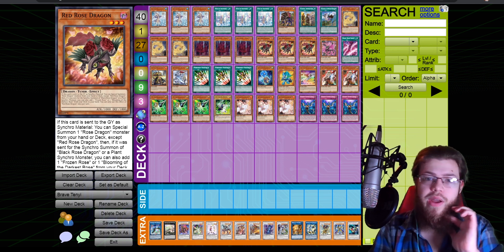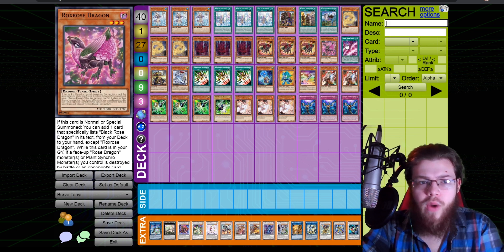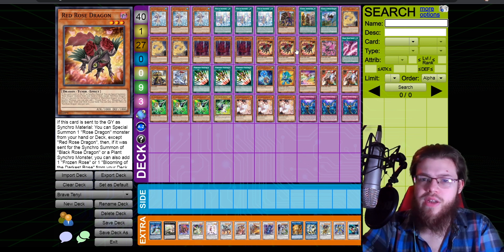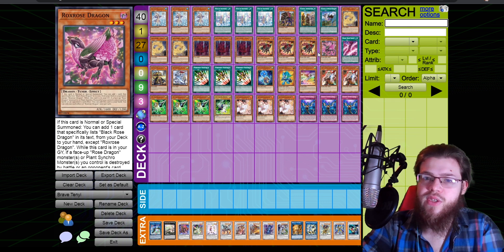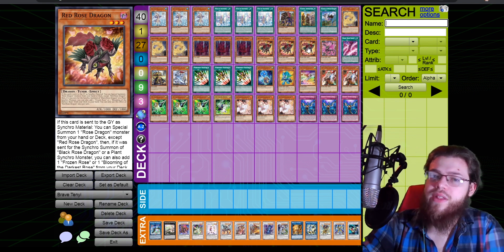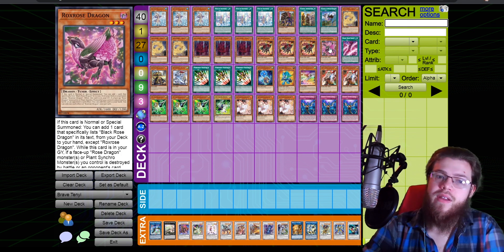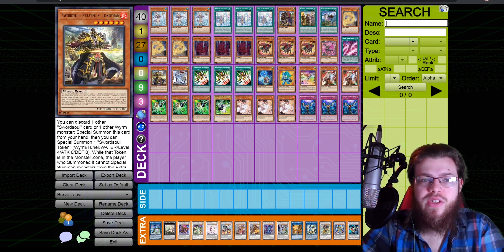Red Rose summons from your hand or deck, so most of the time as long as you can still get to combo it's fine to draw them. The Rose Dragon cards we're playing are triple Red Rose, one Basil Rose Shoot, and one Rocks Rose. When Red Rose is synchro summoned you get to summon Rocks Rose out of your deck, and Rocks Rose searches Basil Rose Shoot, which is essentially Monster Reborn for these dragons. You synchro into Baron, make Yazi, then go into your Sword Soul engine.